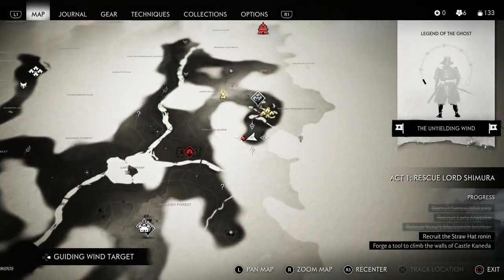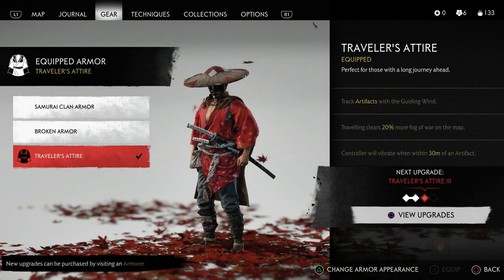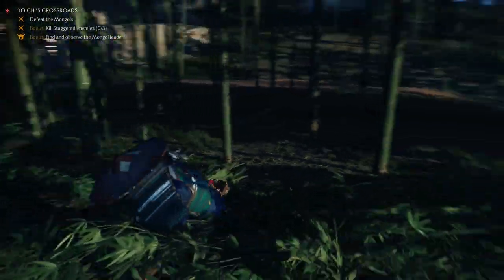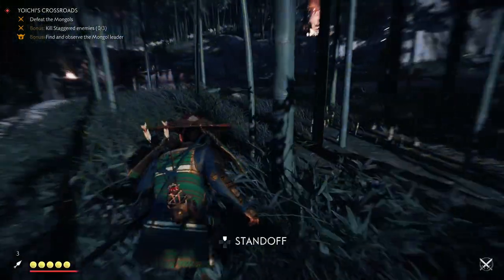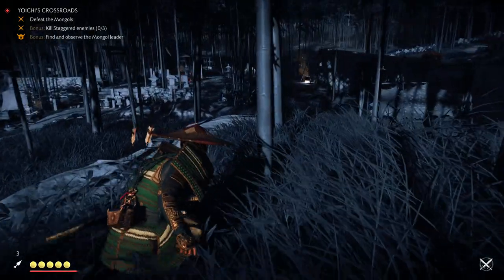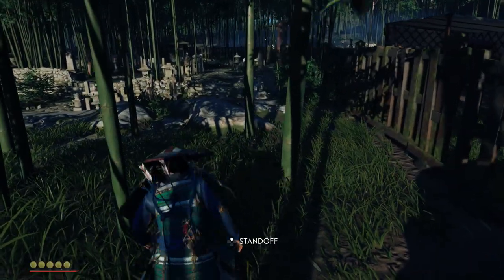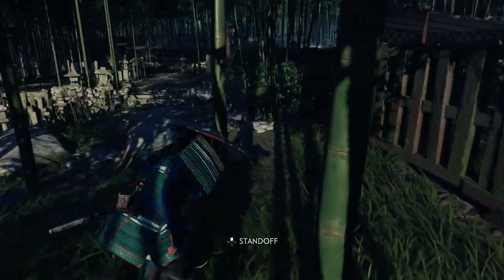Also remember, if you mess up and alert the other enemies in the area, you can run away and hide, and when that leader is searching for you, you can observe them then. A lot of times if I get seen, I'll throw down a smoke bomb, run out, go hide in some bushes or behind something until nobody knows you're there anymore and they start to search for you. Then once that leader starts to search for you, you can just observe him while he's searching. So if you mess up, don't worry — you can still observe them.